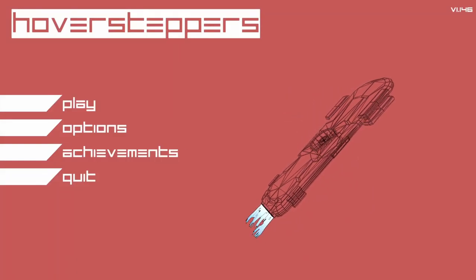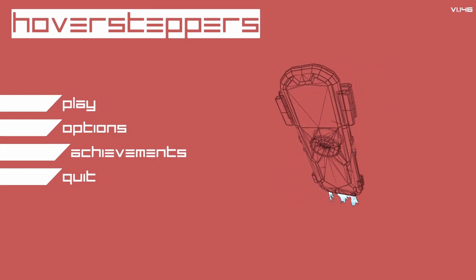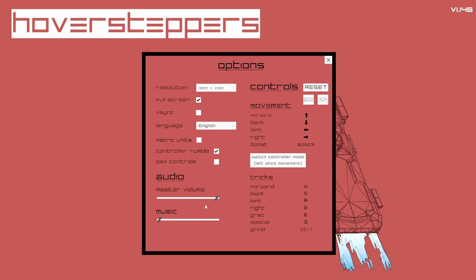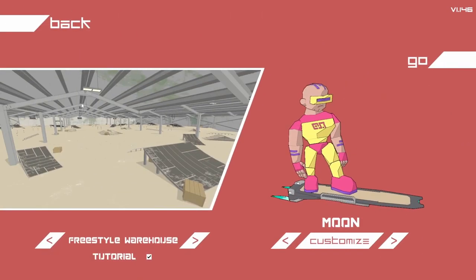Look, man, we're going to check out Hover Steppers. Got this via Keymailer, so we're going to check it out. It's got achievements, options, you know, the works. Check it out.